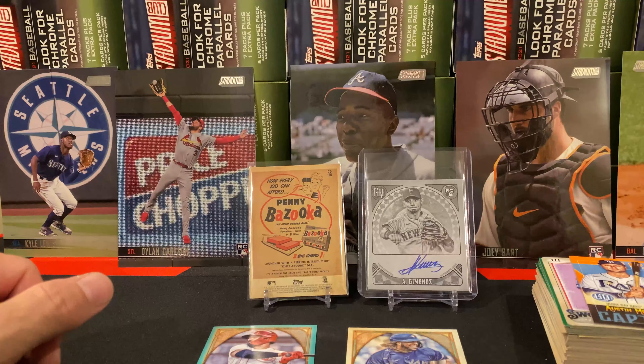Three packs to go. Getting that Nick Castellanos definitely keeps my streak going of finding a short print of some variety. Retail blasters can be nice — they can be painful, but they can be nice. Something else that's in every one of these blaster boxes: there's a captain card. That's an Austin Meadows mini captain card, in every one of these blasters. There can be variations and numbered versions, but this would definitely be a base one.